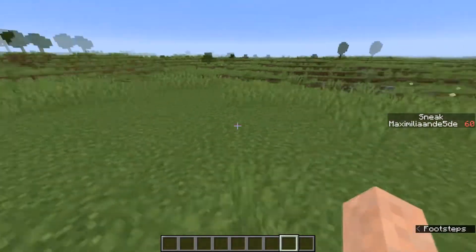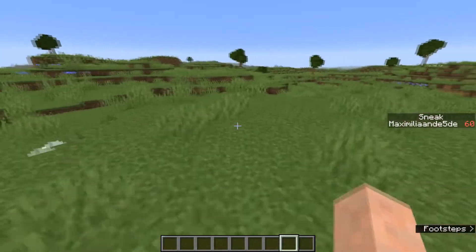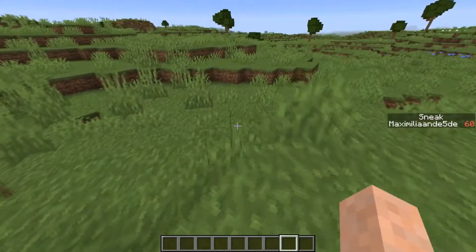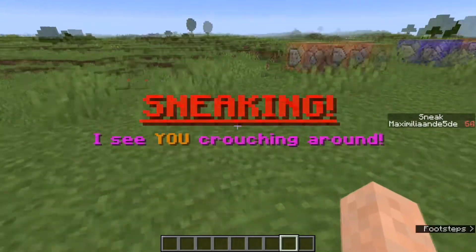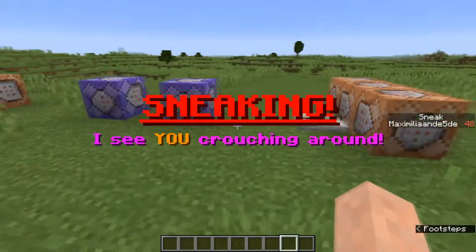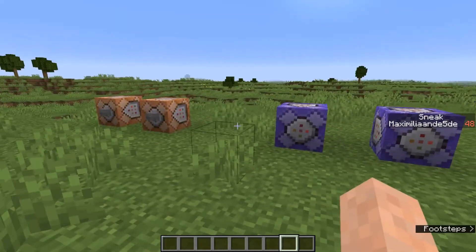Also, for some reason if you are sprinting and then press sneak, it doesn't actually give you any sneak points. So make sure that you're just walking, and then if you sneak it works. That's very strange — I don't know why it does that, but that's nothing I can fix.